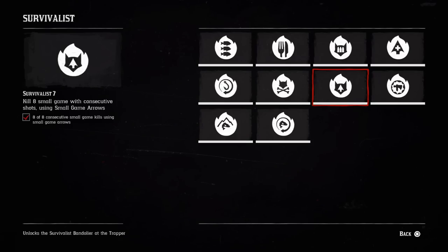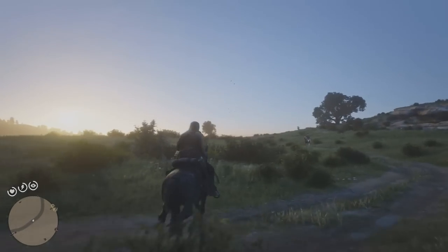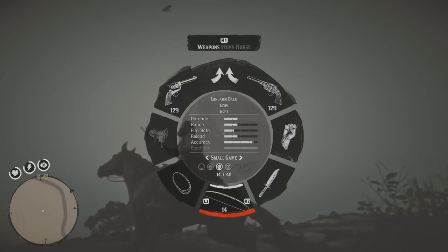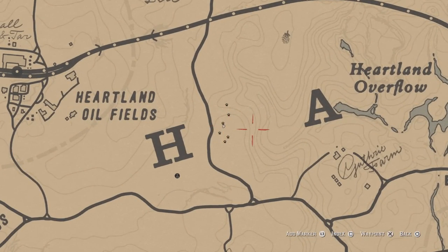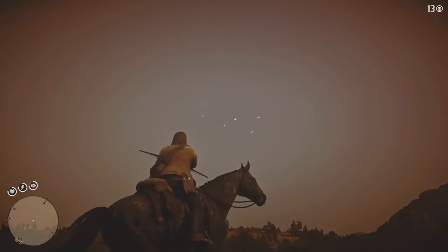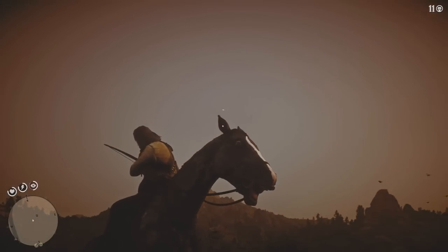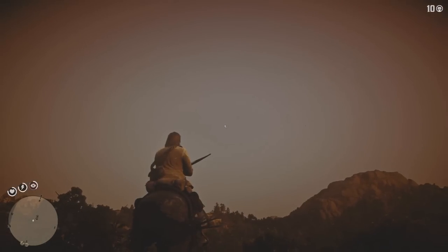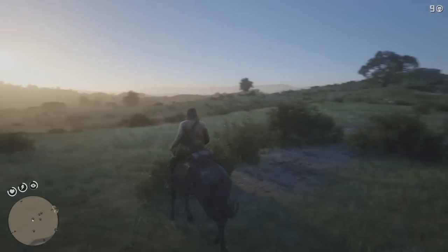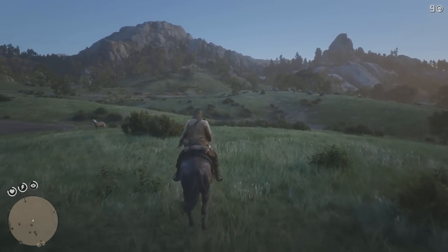Challenge number 7 requires you to kill 8 small game with consecutive shots using small game arrows. If you've been smart about it, you should have some feathers from the previous challenge and maybe even some small game arrows already. If not, all you need for small game arrows is shotgun shells and flight feathers. Once you've got your small game arrows, head down to this location where you should be able to spot a good couple of low-flying birds — those are the small game you want to target. Make sure your dead eye is fully charged for those consecutive shots. A great tip is to make a manual save before you attempt this challenge, just in case you mess up and need to craft more arrows.